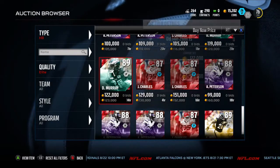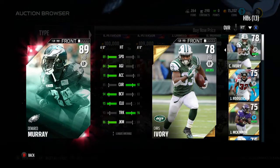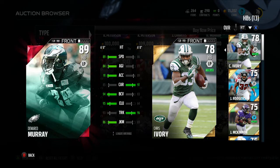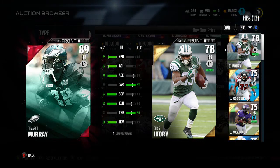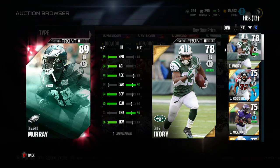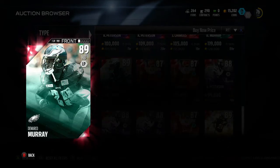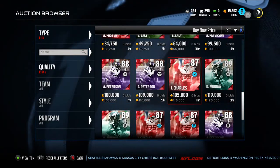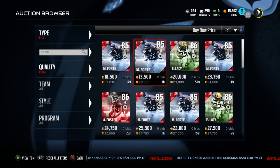I'll also compare DeMarco Murray, and this will be the last comparison. As you can see, Chris Ivory has plus 3 speed to DeMarco, plus 2 agility XL, plus 12 carry, and plus 3 trucking. Now the thing you've got to remember is these stats may look like DeMarco is absolutely destroying Chris, but when you actually look at the prices — 120K for DeMarco — I will show you the price of Chris Ivory right now, and you guys will probably be a bit amazed.